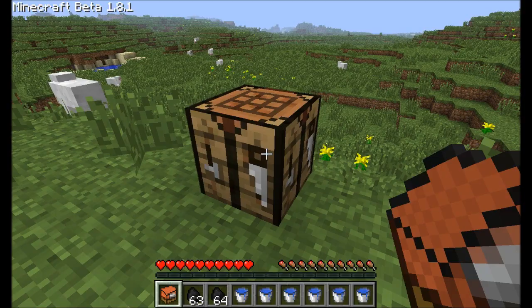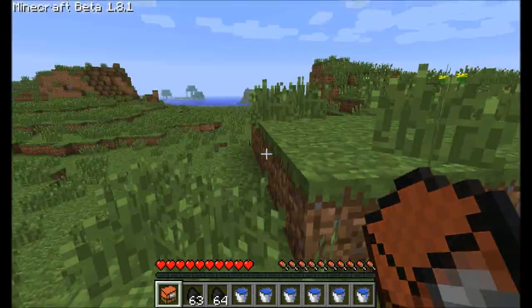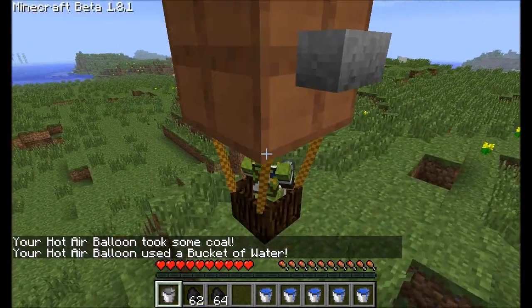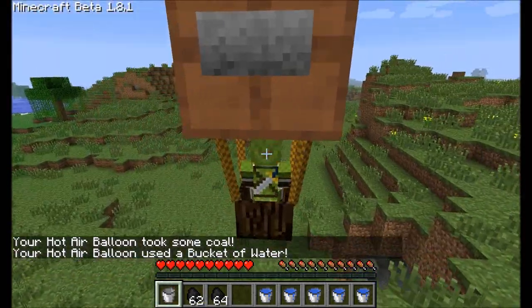Make lots of buckets of water because it's very thirsty. So you just sit in it, press F5 so I can see everything, and you can just travel wherever you want.